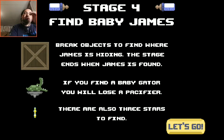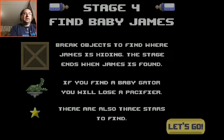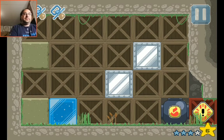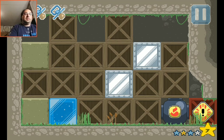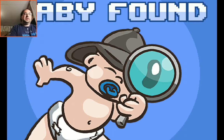Stage four — break objects to find where James is hiding. The stage ends when James is found. If you find Baby Gator instead, you lose a pacifier. Also, there are three stars to find. Wow, did not think I'd get that. Baby James found!